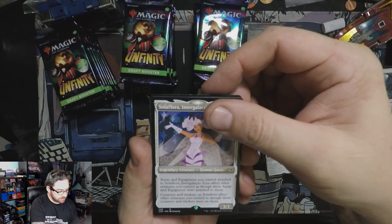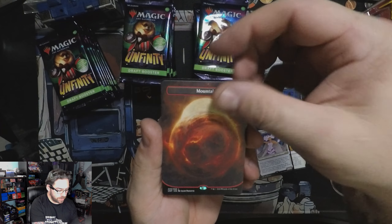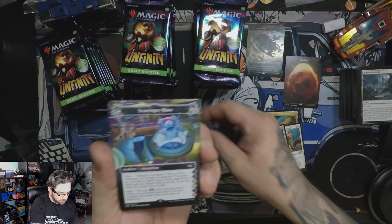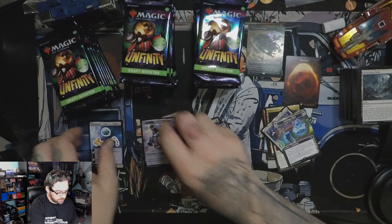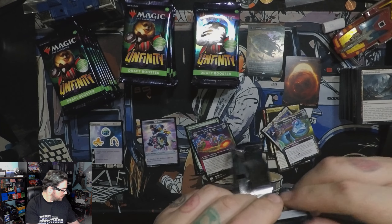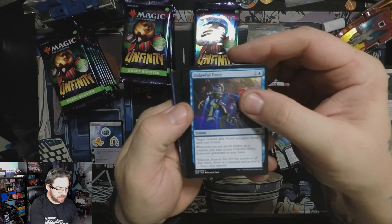Buy a luminary, you get some tickets — look at that, in the game. Not legal. Commander card — oh, this isn't one of the partner ones. Pretty mountain. Attraction — also legal. Not legal. Token stickers.